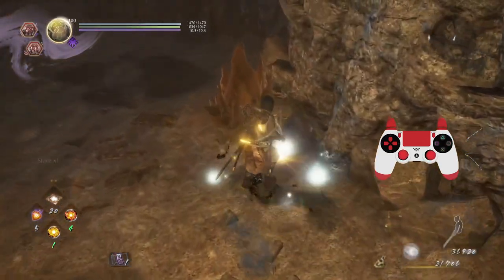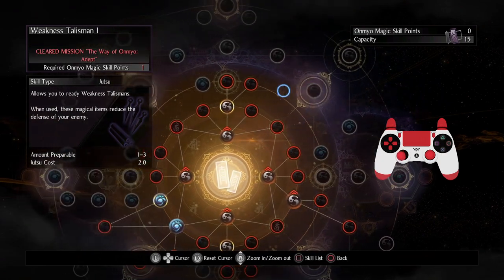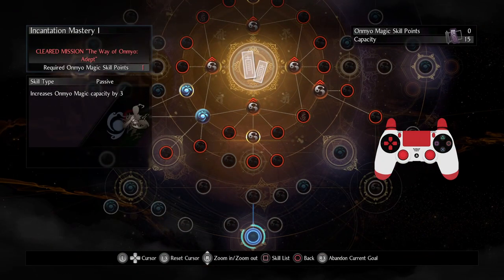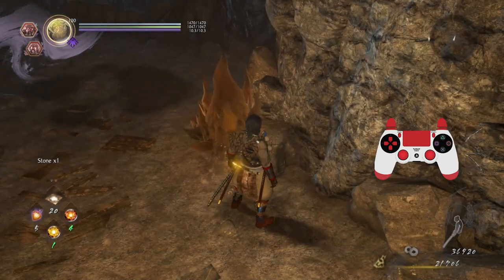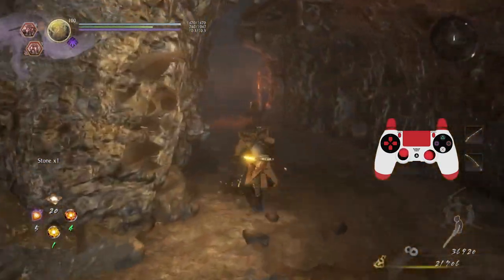We got more magic proficiencies, so I'll be spending that on the shots. I really, really want to get this capacity, but I have to do the relevant dojo mission, which I can only do when I get 30k. So, 30k proficiency is the goal.